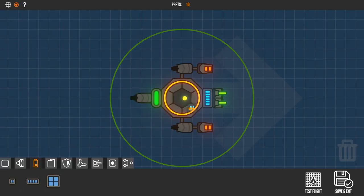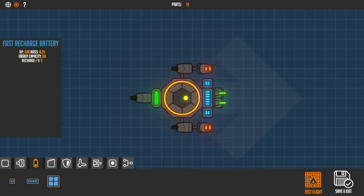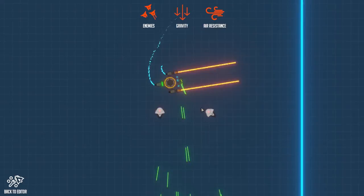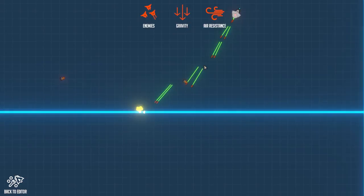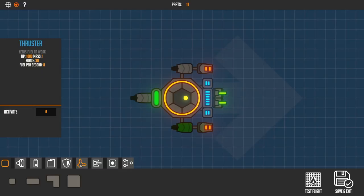Now we're going into the test drive again. You can see we have some weapons that are just directly shooting forward, some lasers, and also some weapons that are pointed at with our mouse cursor so we can really aim at the opponent. But still we are a bit weak, so let's go ahead and attach some shields.